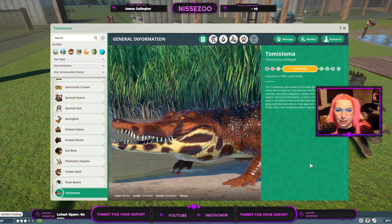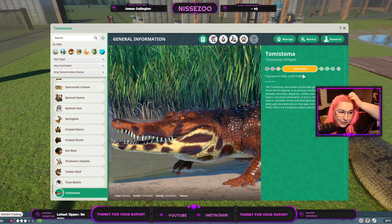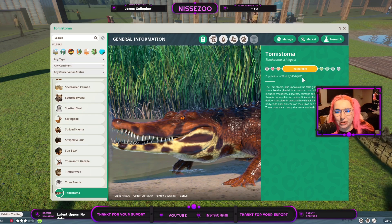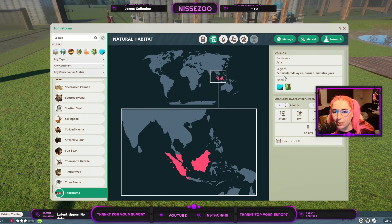We're going to jump into Zoopedia, and after that I'll show you the difference between the male, female, and baby. It is a vulnerable animal, meaning they are better placed than the gharial or their closest relative alive. There are 2,500 to 10,000 individuals in the wild - quite unclear. They are from Asia: Peninsular Malaysia, Borneo, Sumatra, and Java, which are the islands between most of Asia and Australia. They live in the aquatic and tropical biome, and one of them needs 210 square meters of land and the same of water.